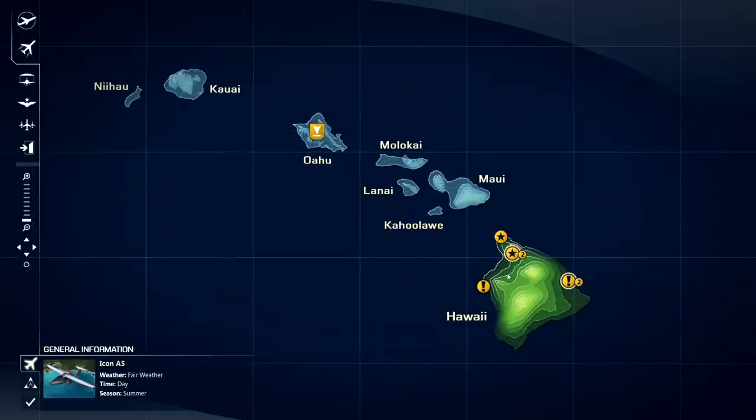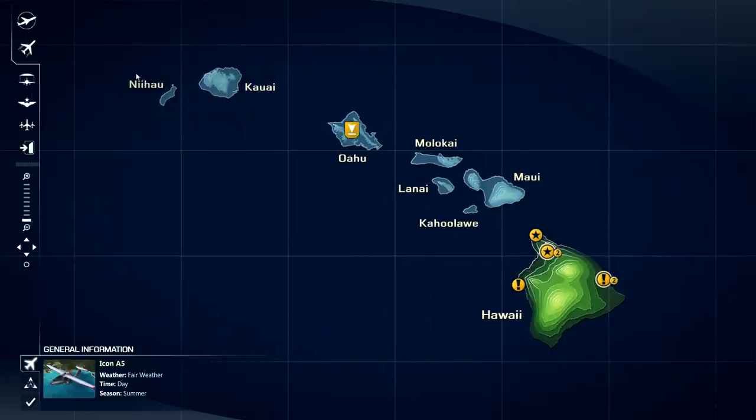Another new thing — if we scroll over to Hawaii, the big island, the challenges automatically show up on the map where they are, which is quite a bit different than previous flight simulator titles. It's a little easier to click and do a challenge. If I give this one a click, it would be the Stearman landing challenge — a nice, quick, easy way to get in.